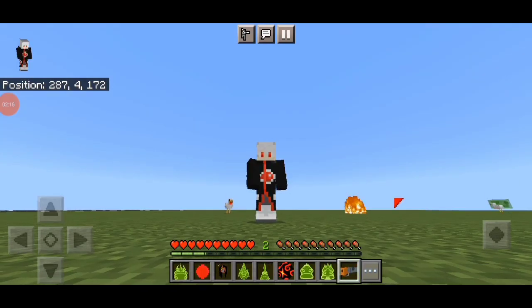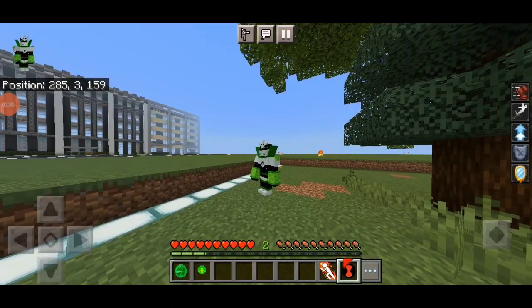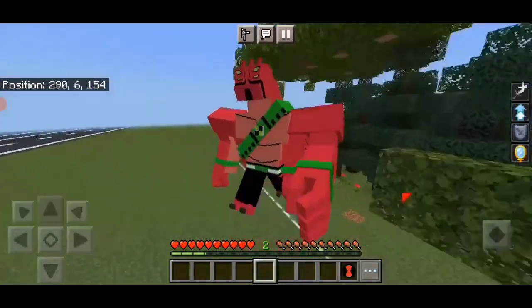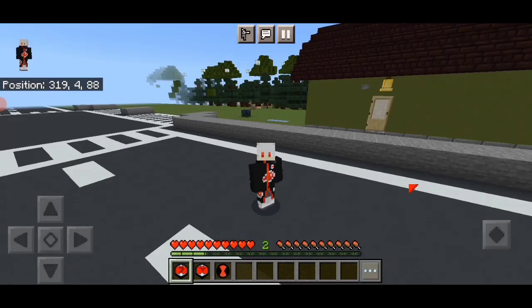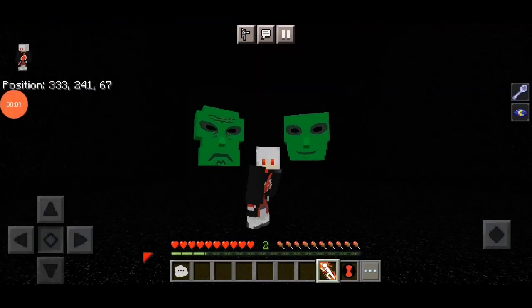This is the Biometrics Alien Fusion, also known as Atomic X, this is Four Arms, and this is the Omnitrix. That's it for today's video — see you in the next one!